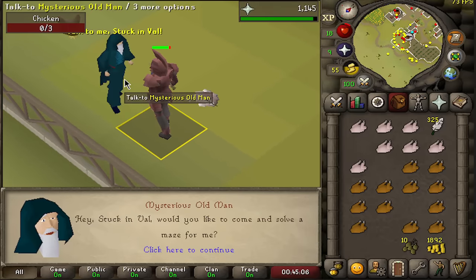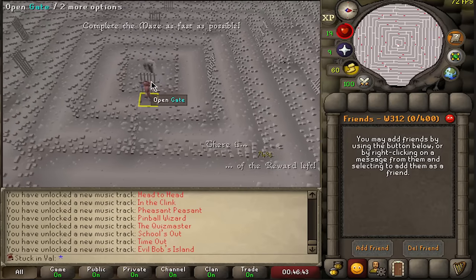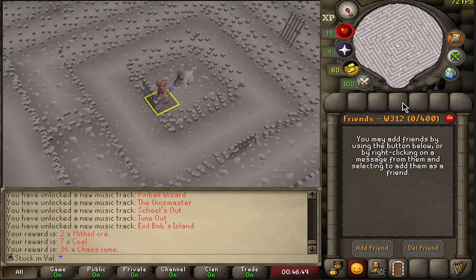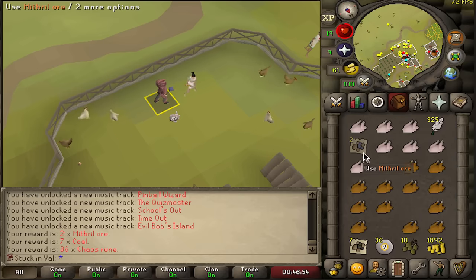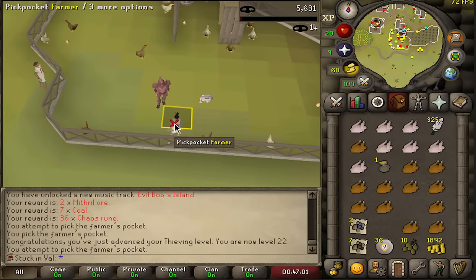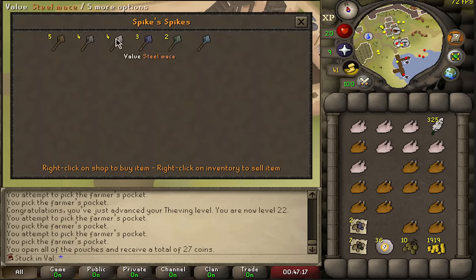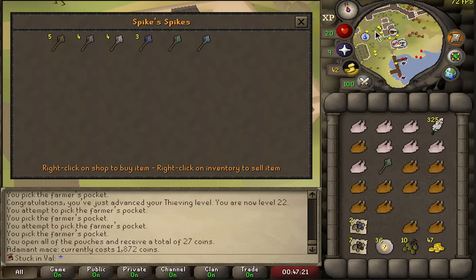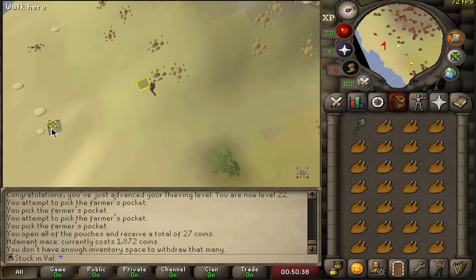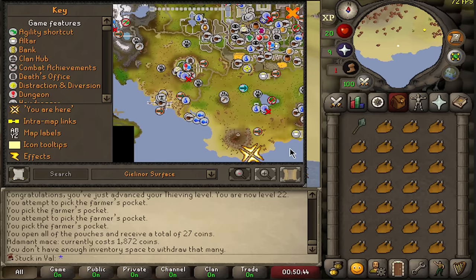I should rush 30 attack, maybe even 40 attack — using a rune mace as fast as possible is probably a priority for this account. That is the first time this has happened: mysterious old man! Let's take a look — he wants us to do a maze. The maze is actually really good for us, we can get some really good drops. We got some chaos runes, coal, and mithril ore. My memory is a bit off — I thought you get a little bit more, but anyway, there's 22 thieving.